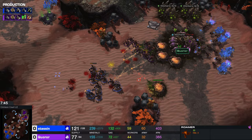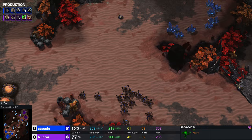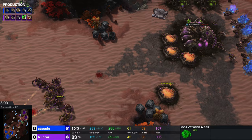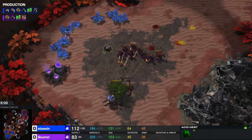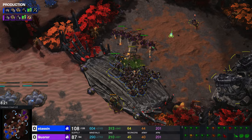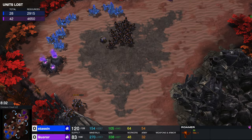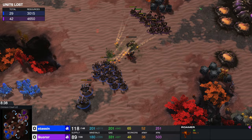Karor losing some more army units. At this point we're at 55 army supply to 26 — so virtually a double army supply lead for Stassen. But some of that army is back home, so we only have about half of the firepower on the purple side of the map for the blue player. What is this? An acid nest? I think that was produced by the Castanelisk. We'll see if that does some damage. But Karor actually coming out ahead in that engagement, at the same time as we're going to have a big reinforcement of blue Zayad units.